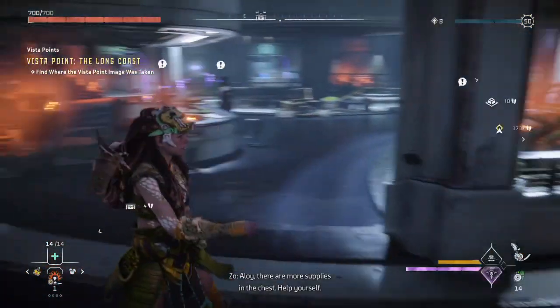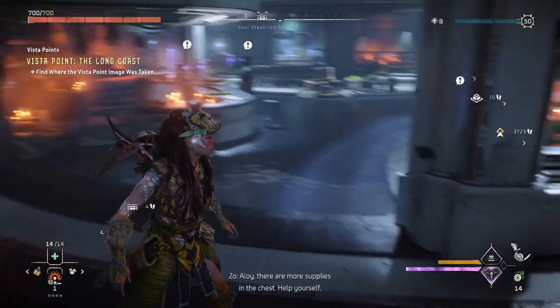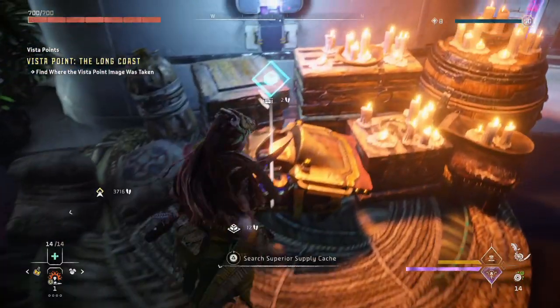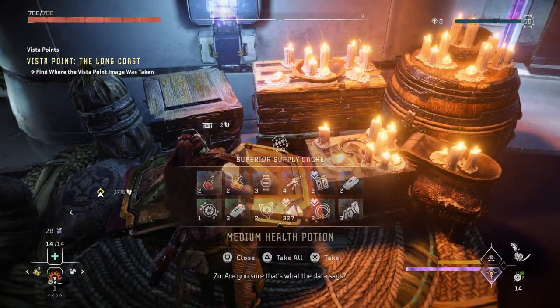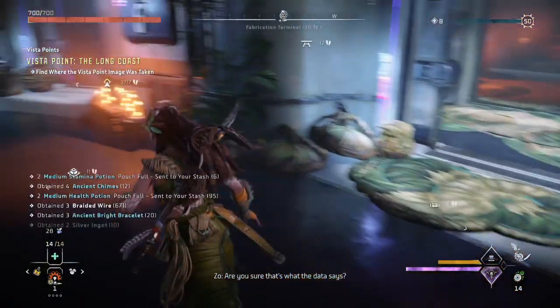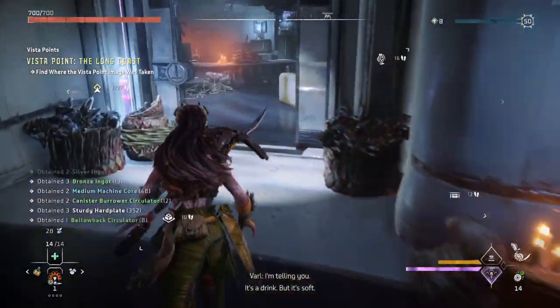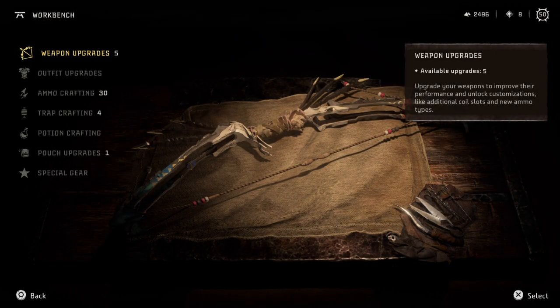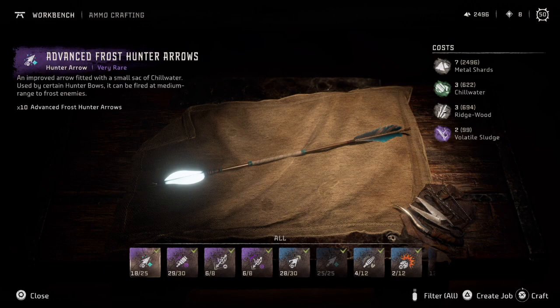There are more supplies in the chest - help yourself. Let's grab those. Awesome, I need supplies - forgot about that. Let's go back to the workbench too while we're here and see if I can craft any ammo. I'm pretty low on supplies.